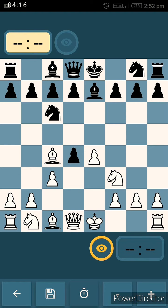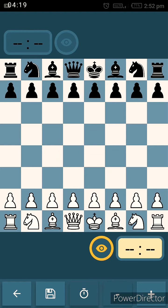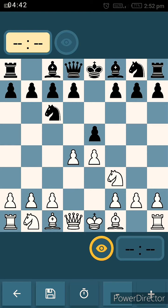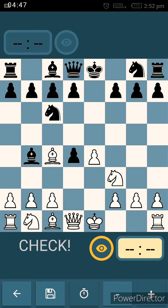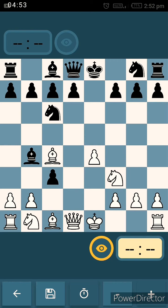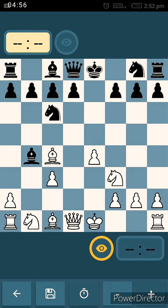Moving on to the third variation: instead of playing Be7 after Bc4, Black will play Bb4 check. This variation ends up in checkmate, so stay tuned and watch till the end. The moves are e4, e5, Nf3, Nc6, d4, exd4, Bc4, Bb4 check. Then c3, bxc3 — threatening the bishop.